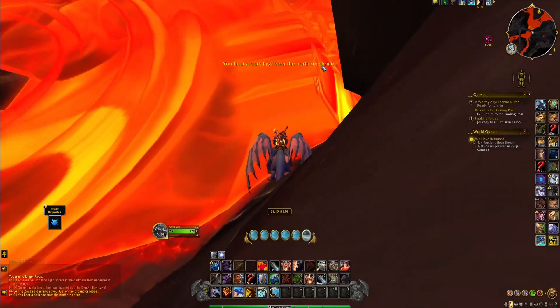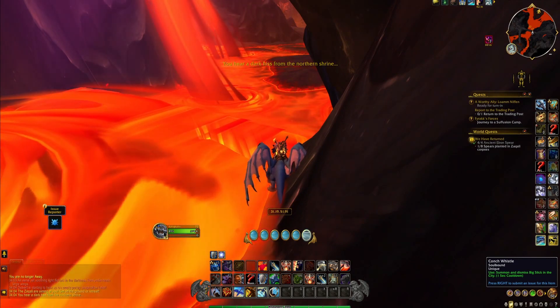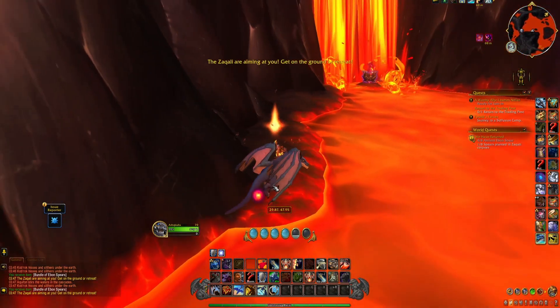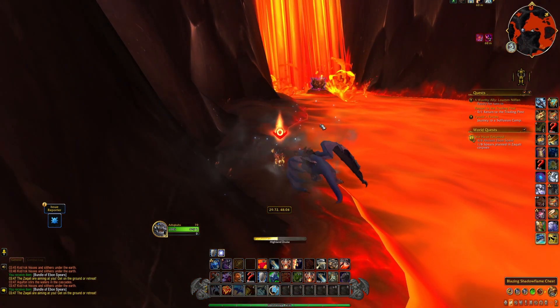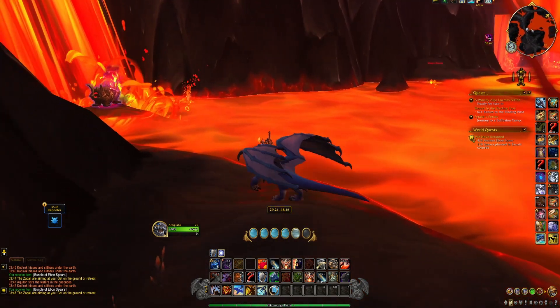But first you have to find the orbs. They are quite small and they don't shine at all, unlike most interactable objects. Also they have several different spawn points. So far seven different spots have been reported including the spots that I found, and there's probably even more. I'll have coordinates for all the spots listed in the description and I will update whenever a new spot is found.